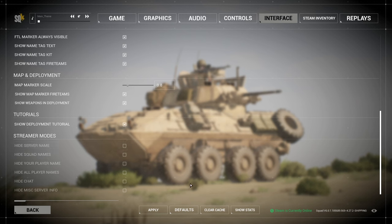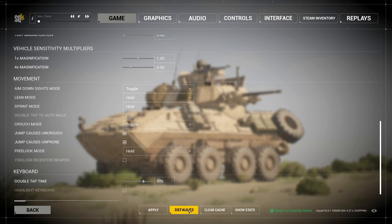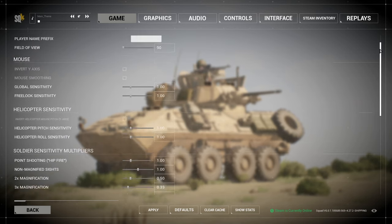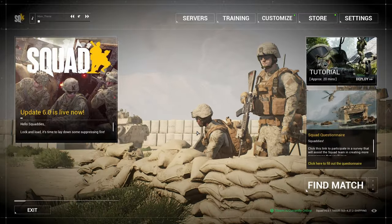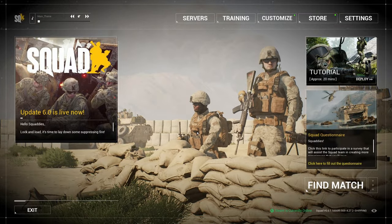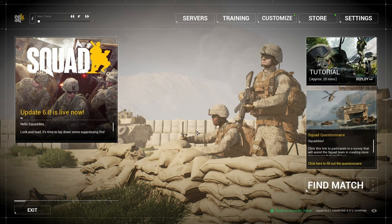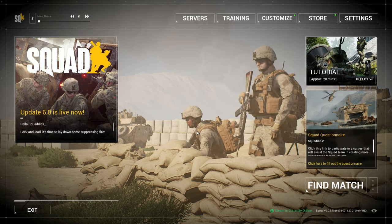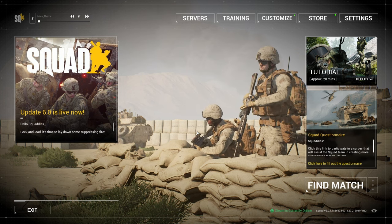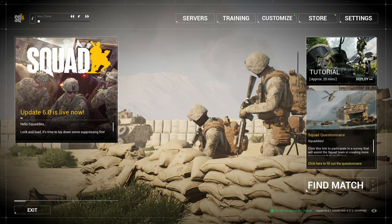That's about it for my settings — there are no more settings to go through really. The only other thing is that my mouse DPI is usually around 800 to 1000. You really want higher sensitivity when you're flying a helicopter so you have more maneuverability and aren't using your entire desk or mouse pad to maneuver, especially when a vehicle is shooting at you.